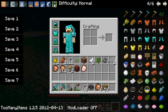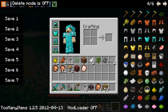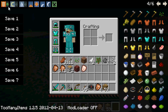This button right here sets the difficulty. Right now I have it on normal. By clicking, I can go to hard, peaceful, and easy. And then this delete mode here — I haven't really tested with it, but from what I think, you can just delete items from your inventory.